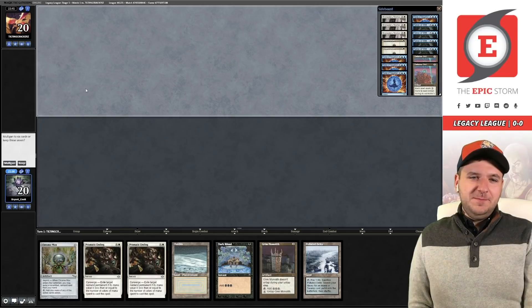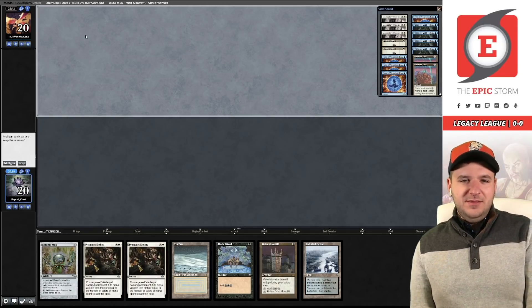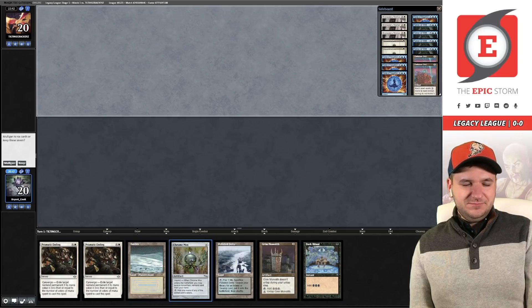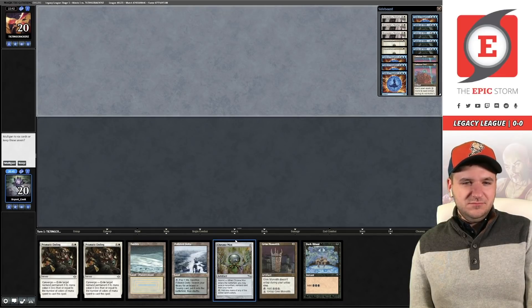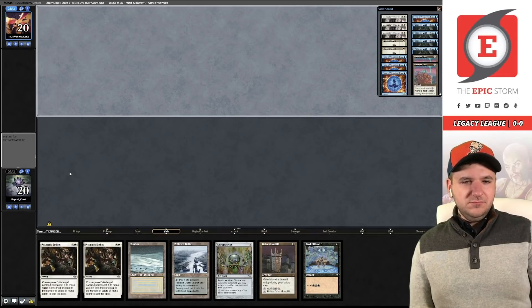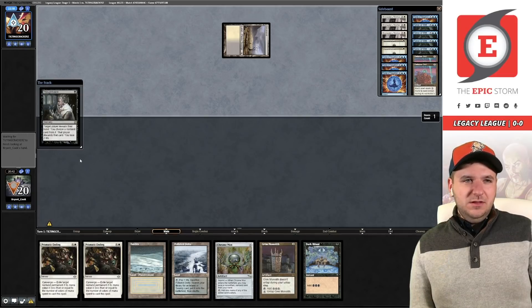How do you feel about this hand, McKinley? It has a bunch of mana and some removal spells but doesn't go anywhere. I kind of like keeping it against the discard deck and just hoping the top of our deck favors us. I'm kind of into playing turn-one Grim Monolith too — maybe even pitching Dark Ritual to Force of Will.